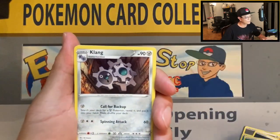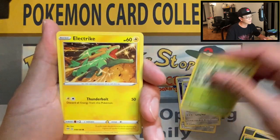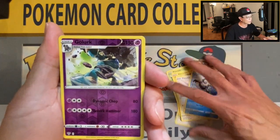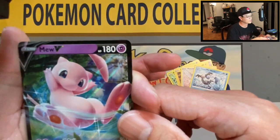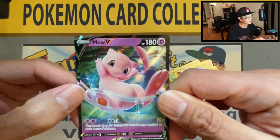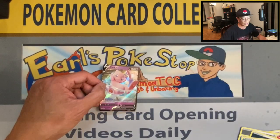Leaf energy, Klang, Gotharita, Poipole, Armarouge, Pansage, Fletchling, Galarian Mr. Mime, Cufant, reverse holo — beautiful pull right here! It's a new V ultra rare card — awesome card, very very nice!